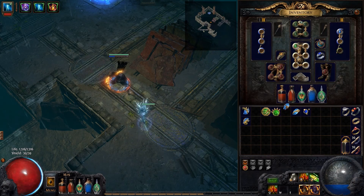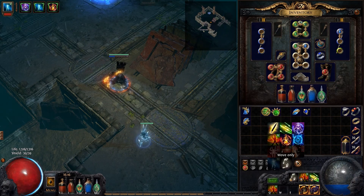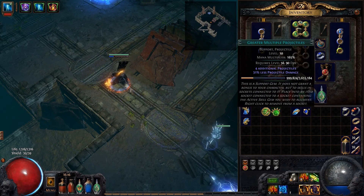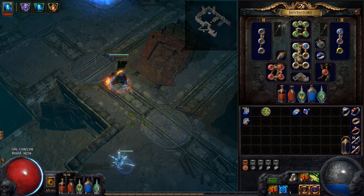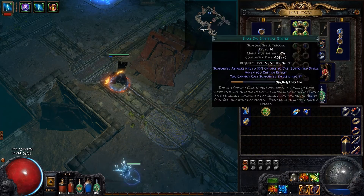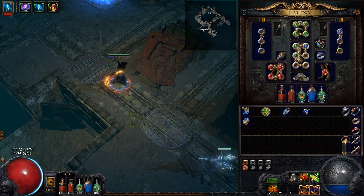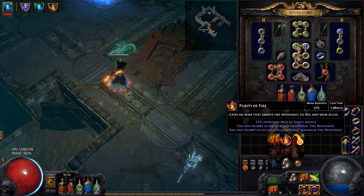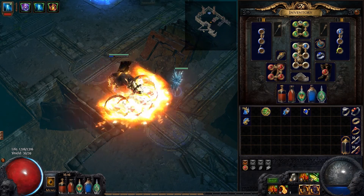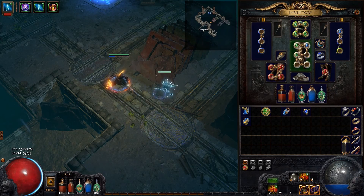We've got it linked to ball lightning, and I'll show what that looks like without anything else. Ball lightning hits a bunch of times. Technically it'll also have GMP, so it'll have a few more projectiles. We've also got it set up with magma orb, which bounces twice and has a few projectiles. That already looks kind of awesome, in my opinion.